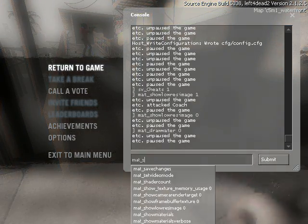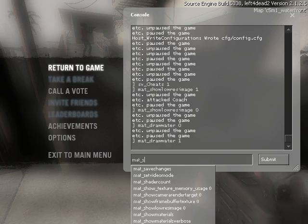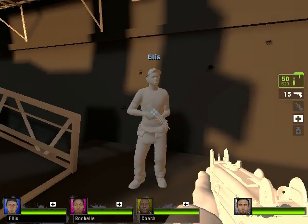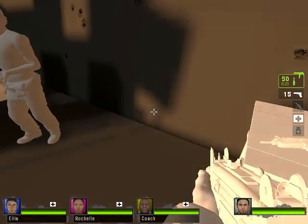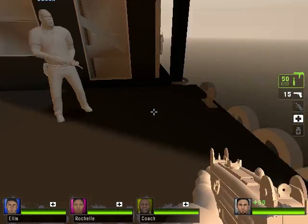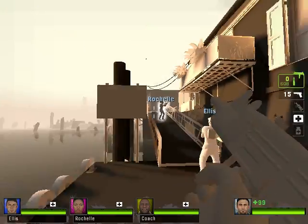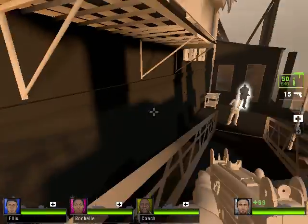The last command I'll show you is 'mat_fullbright 2.' What it does is simplify all your textures to a kind of white color, or black for textures not lit by the sun or a light source.